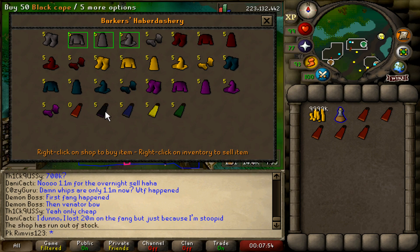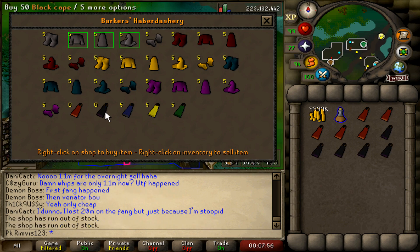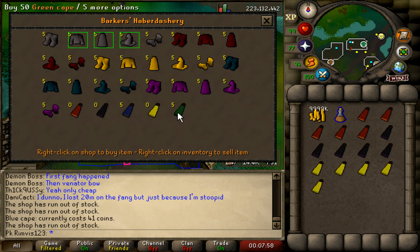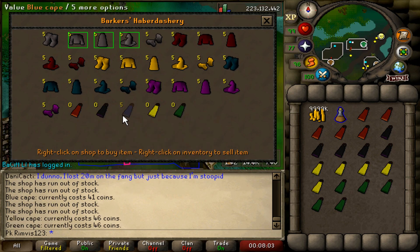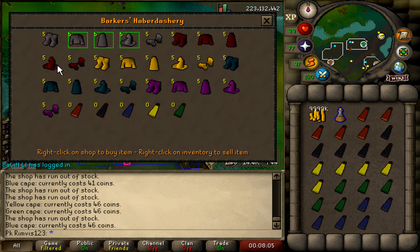As you can see you can buy red, black, blue, yellow and green capes for like 40 GP each only. You can also buy grey robes but I would recommend sticking with capes because we have a higher trade limit.